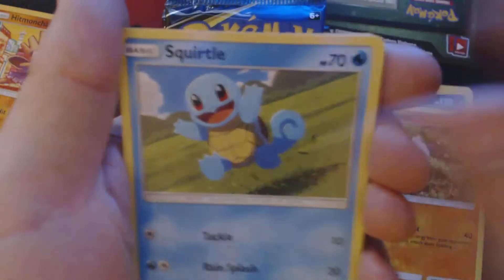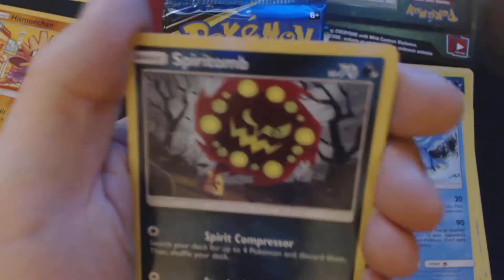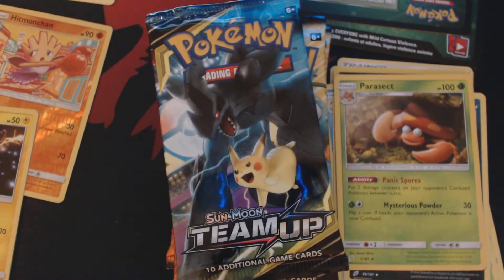We've got here Bencham, Squirtle, Klefki, Voltorb, Weedle, Psychic Energy, Golduck, Dana, Spiritomb, Reverse Holo Voltorb, and Parasect. Pack number 3.